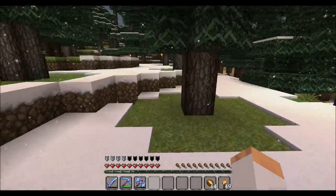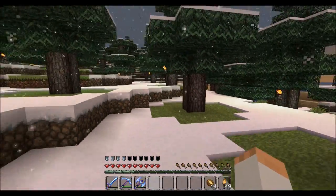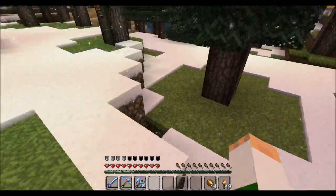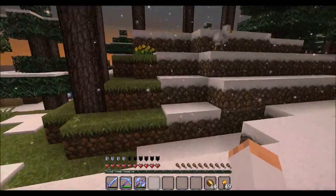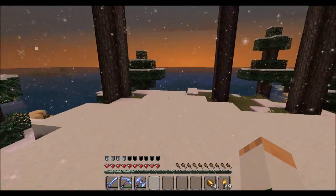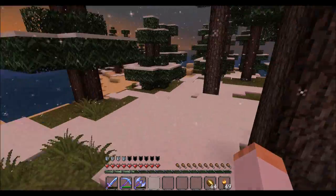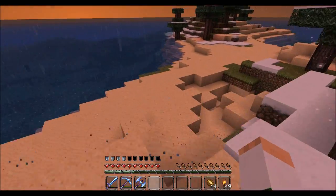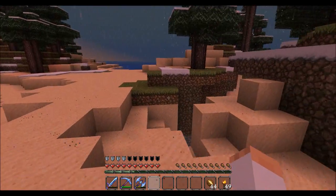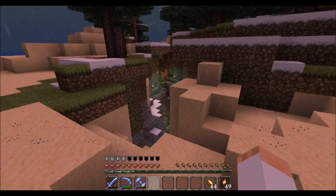We've got the cave spider spawner down there. We're going to eventually build a building around it, much in the same fashion as the other buildings. Sorry guys, this is a very talky episode so far. Did I mention I really like this texture pack?